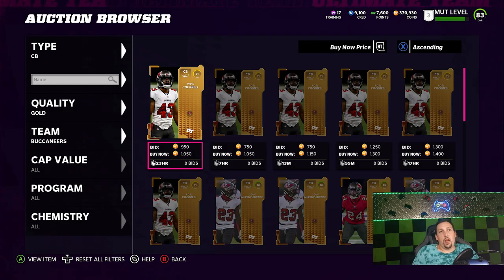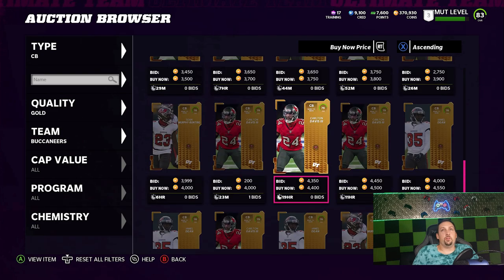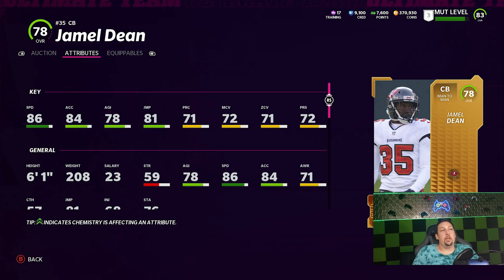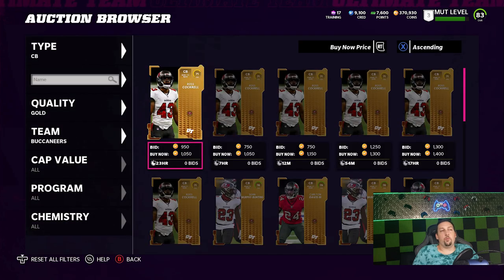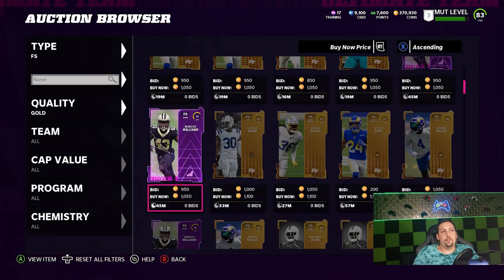When it comes to cornerbacks, I can't just say go find somebody fast, because if they have horrible zone and man coverage ratings it's going to cost you. One of the better ones is Jamal Dean — around 4k, six-foot-one, 86 speed, 72 man, 71 zone — probably one of the better values. Sean Murphy-Bunting isn't bad either — 85 speed, 85 acceleration, 70 man, 67 zone. Carl Davis is another option at 78-79 speed with 74 man and 73 zone — I'd use him as a slot corner. All three are solid steals for value.